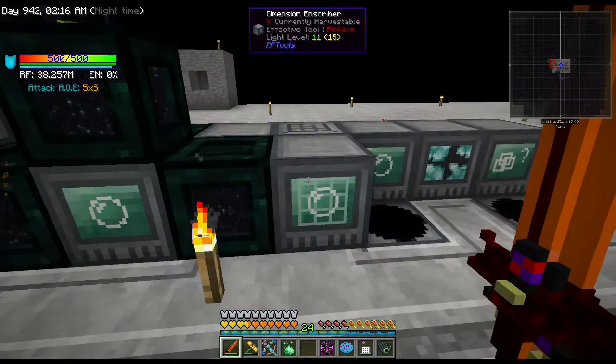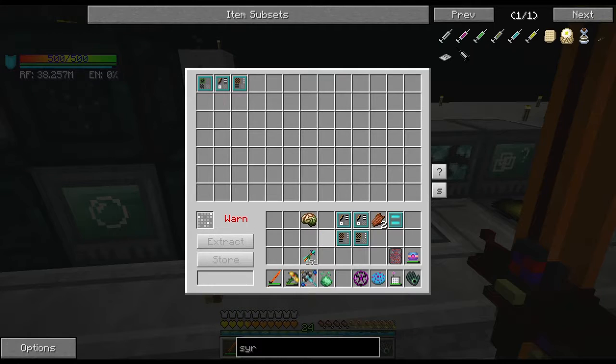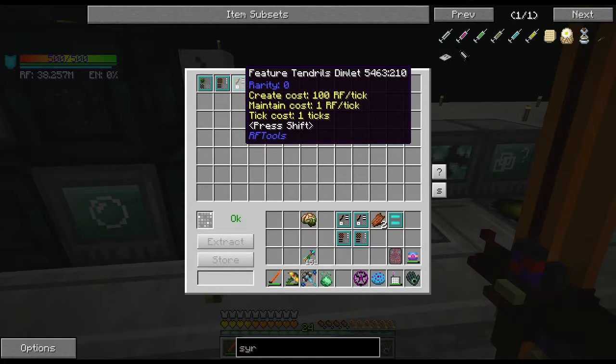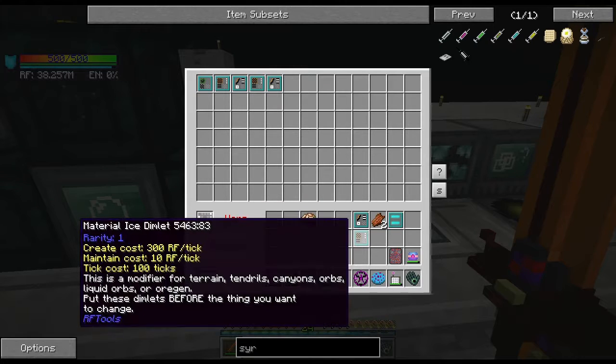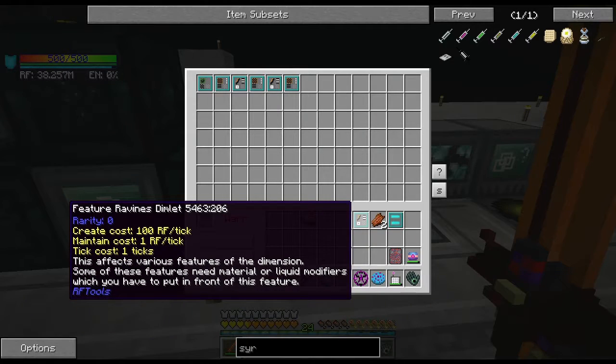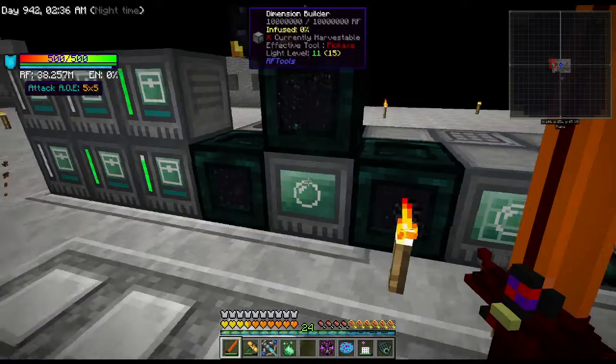Oh haha, it's already in the builder! Okay okay okay. So feature tendrils — I gotta do them vice versa. So packed ice tendrils, default lakes, and ice ravines. I think that'll be kind of cool. And we always want it to be always day.